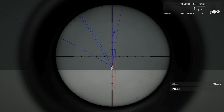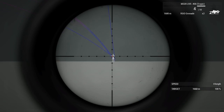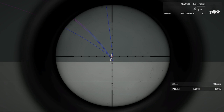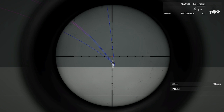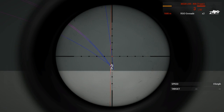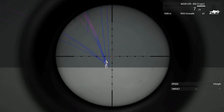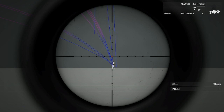Moving closer to the target to show you the change of range with mildots. The target is at 1668m. According to my calculation, one mildot is 50m at 1600m, so I have to calculate about 20m — it's between the first and the second mildot. I moved 20m closer, so at this range I can use the first mildot to hit him. The first mildot is going to do the job.